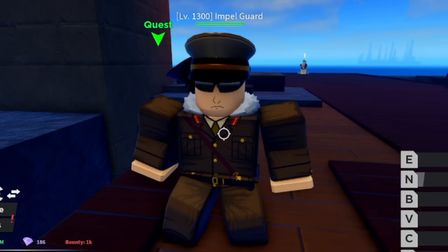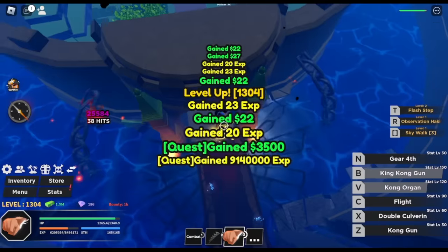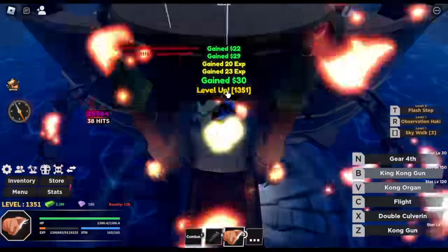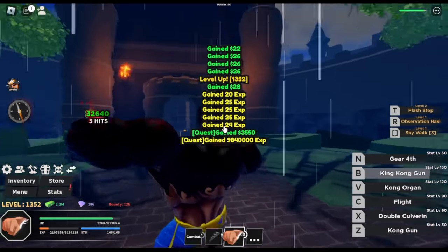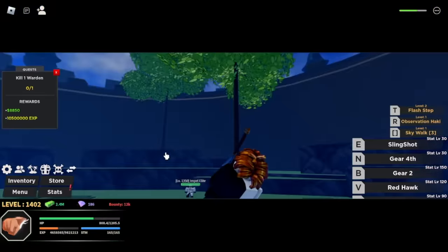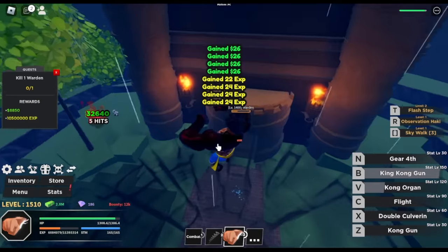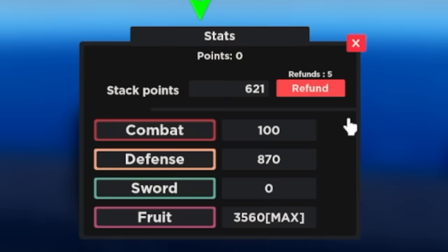At Impel Jail, just focus on Impel Guards. Position yourself near the quest giver, use your V-Skill Nakong Organ, and that's it. I'll show you the other mobs: Impel Elite — one hit. Then there's the Warden. If we hit first, everyone's easy to defeat. Target here is level 1,500. By this time, max out your fruit stats. I prefer putting remaining points into defense.